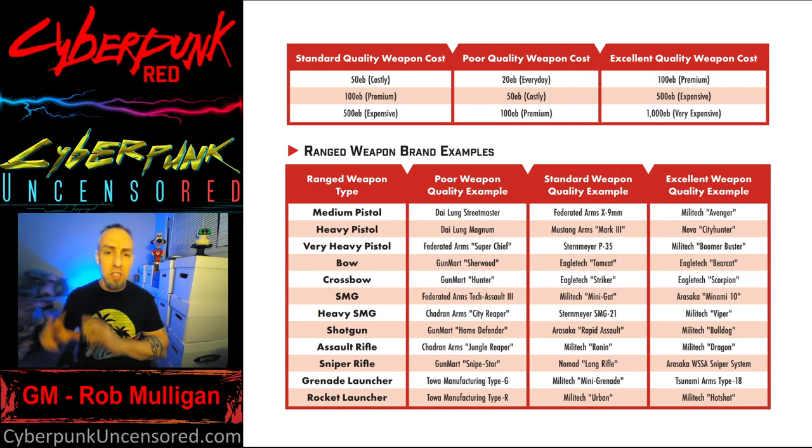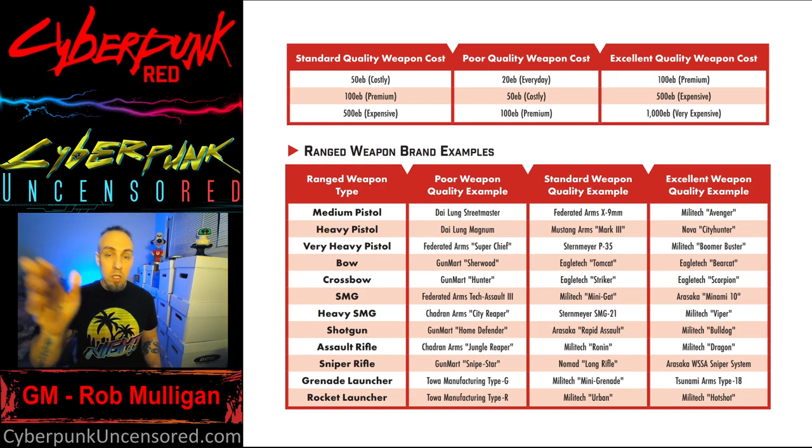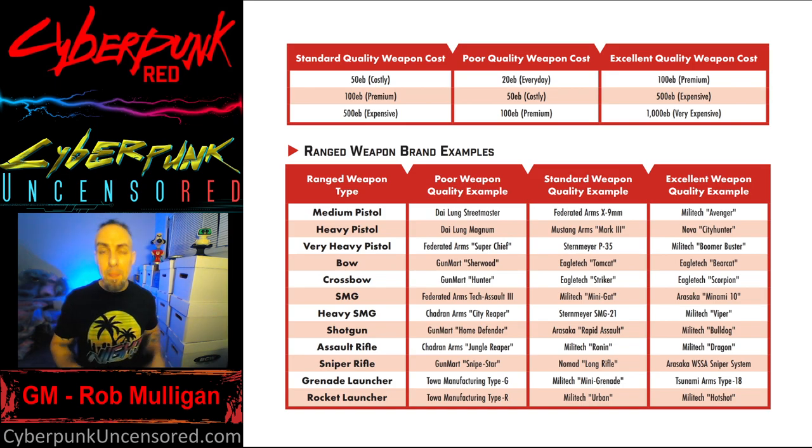Weapon quality is broken into three categories: Standard where you pay normal prices, Poor where you pay a little less, or Excellent where you pay more. For example, let's say you're getting a submachine gun — an SMG — that's typically a Premium item, so you'd pay around 100 euro bucks at a normal gun shop. However, if you only have 50 euro bucks you can buy a Poor quality version, or if you have 500 euro bucks you can buy an Excellent quality submachine gun.